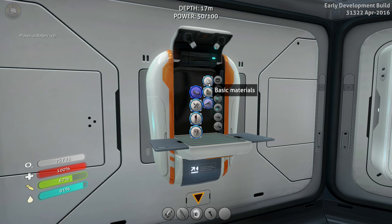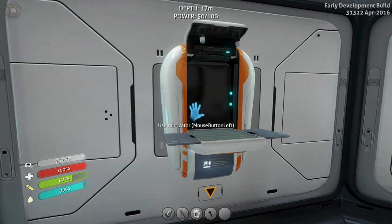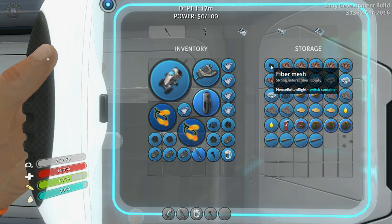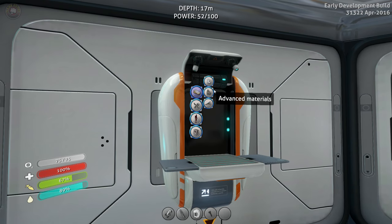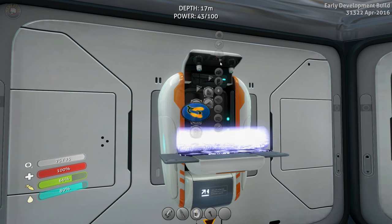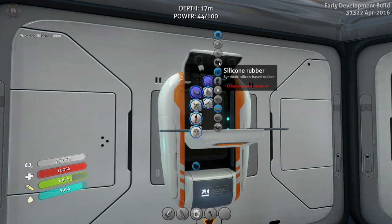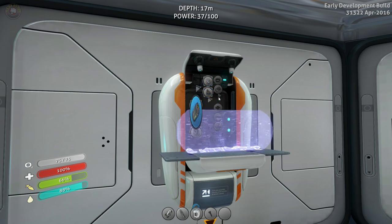We really need to invest in a sea glide — it doesn't take much copper ore so we're not too bad. Next step is finding out how to put batteries into the power cells. We need silicone rubber. Let's check resources — silicon rubber comes from creep vine cluster seeds, which is what we picked up. And that should be enough — power cell done!